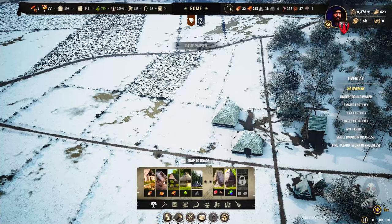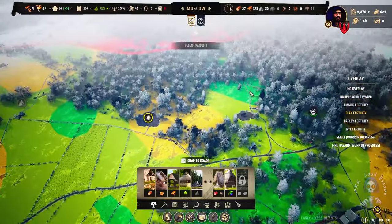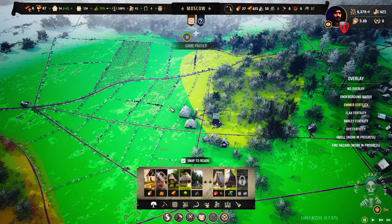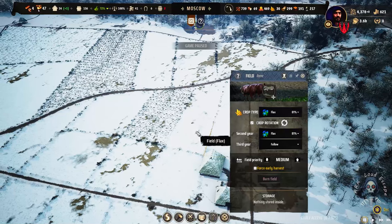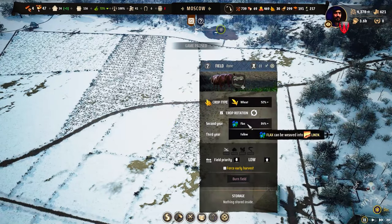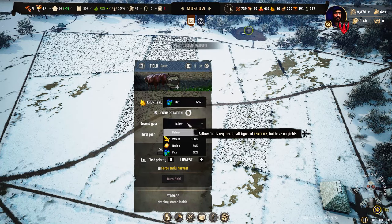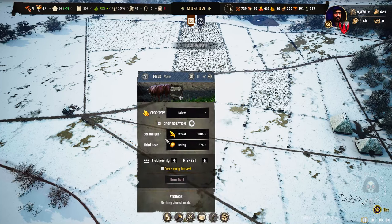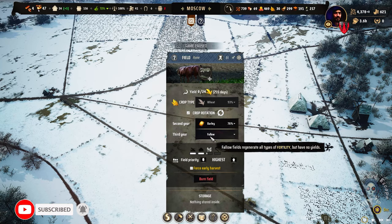Who cares? We need that efficient, efficient, efficient way. Let's check — where is the flax? It is here and here and here. Mostly they are plenty of crops there. This should be flax, flax, and third year is flax. I believe flax is a good choice here. And that one is mostly to be wheat — this also wheat. Third year is wheat, wheat and fallow. Wheat, weight and fallow.